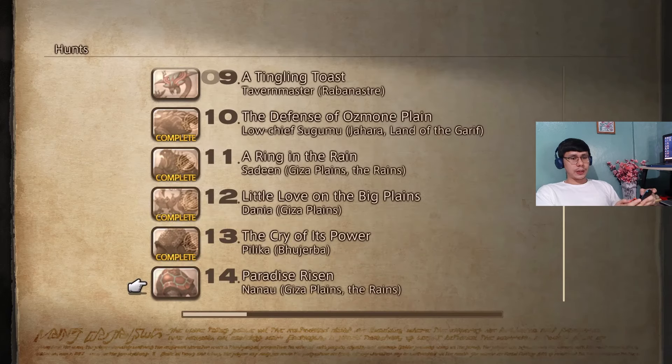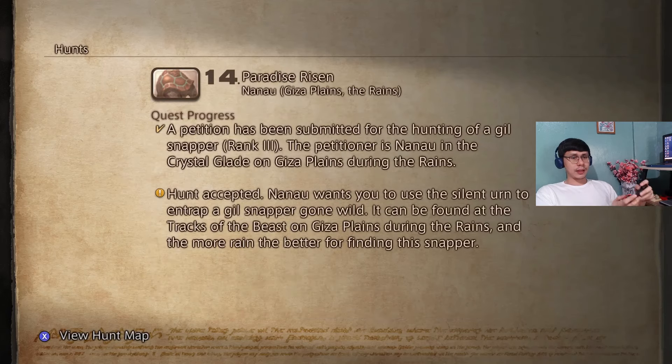Next we need to go back to the Giza in the Rains — we can now do the Gill Snapper hunt, which I actually initiated the path to in my previous video, so you can watch that one to see how to clear the path. The monster is the Gill Snapper.